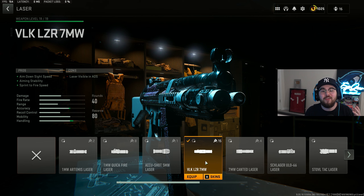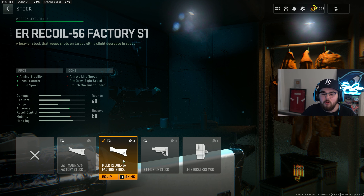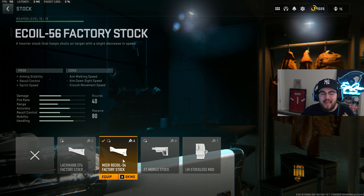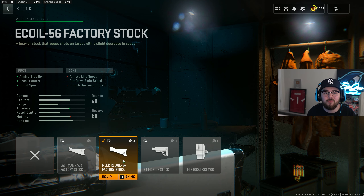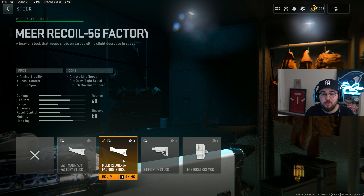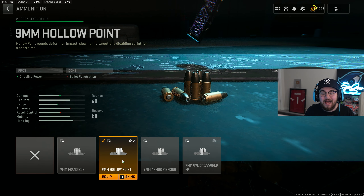Then we're tossing on the VLK LZR 7MW laser giving you guys ADS speed, aiming stability, and sprint-to-fire speed. For the tuning on the laser I completely maxed it out for sprint-to-fire speed and ADS speed. Then we're tossing on the MIROIR Recoil 56 Factory stock giving you guys aiming stability, recoil control, and sprint speed — making you literally faster on the map but also way more accurate. For the tuning on the stock at negative 1.42 for ADS speed and negative 2.01 for aim walking speed.